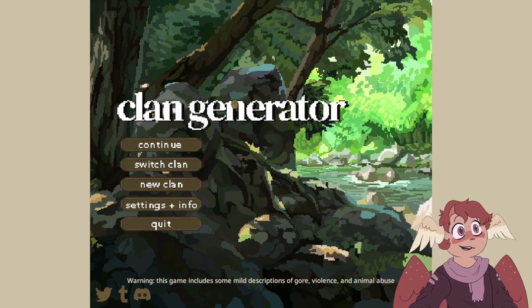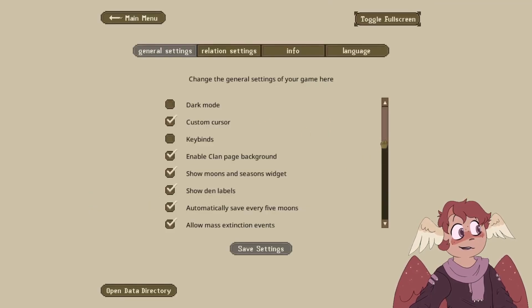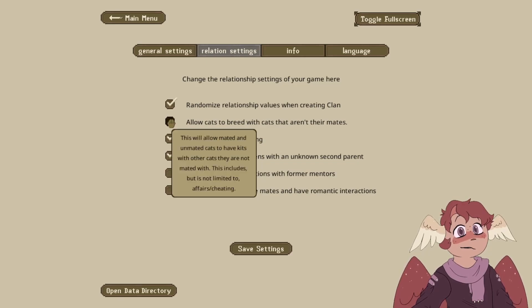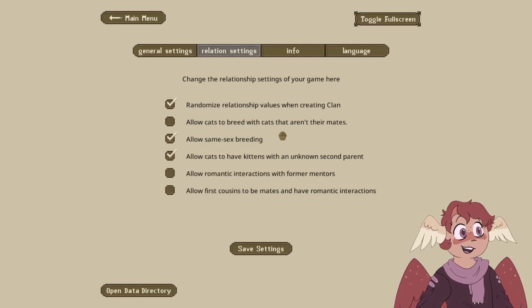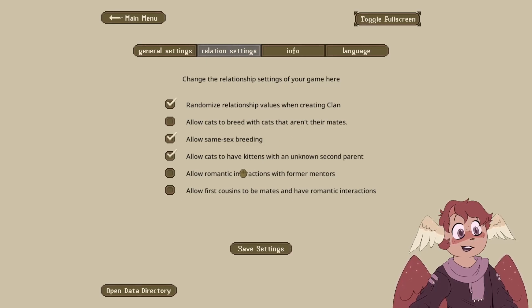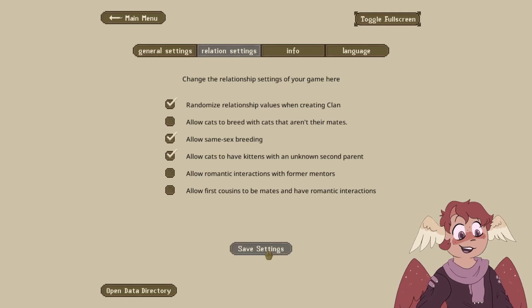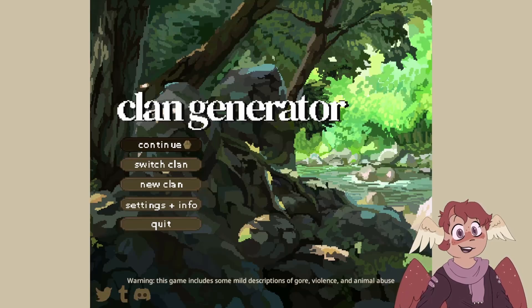The fan clan has finally begun. I have the first skin of our cats set up perfectly fine where we'll be able to play Clan Gen but with cats that were submitted by you guys. I'm going to go through the settings — I think I'm going to change it where cats won't breed with cats that aren't their mate to try and control which cats breed with who a little bit more. I'll allow unknown second parent but keep the other two options off.